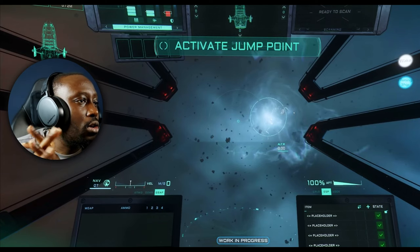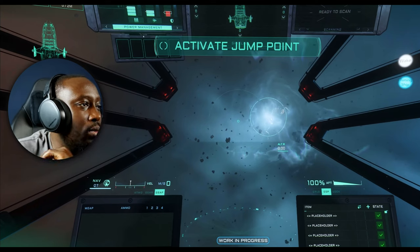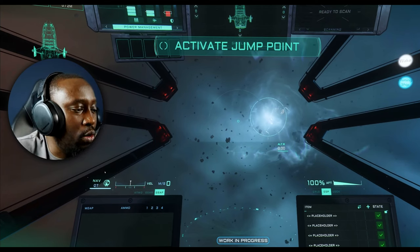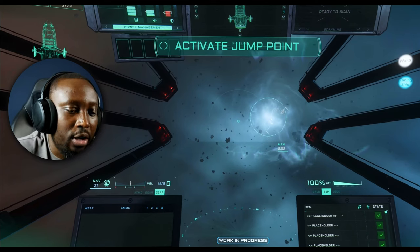Moving on to the Carrack: looking at the power distribution, the red indicators likely represent a minimum that must be allocated, or they reflect that shields are disabled during quantum travel. You can see one and two pips already allocated to shields, but because the ship is in quantum mode, shields are down as expected. Nav mode and velocity information are also present here.